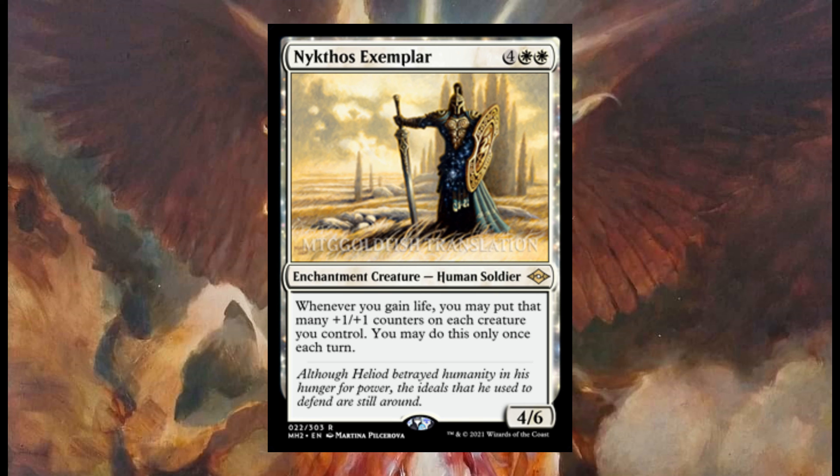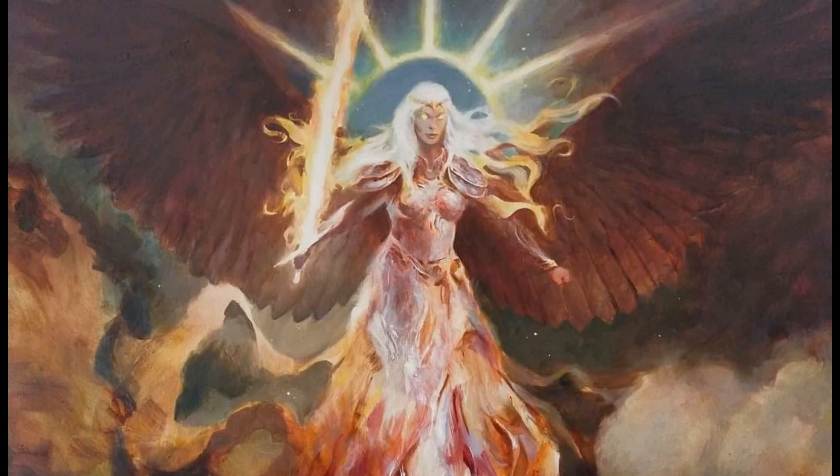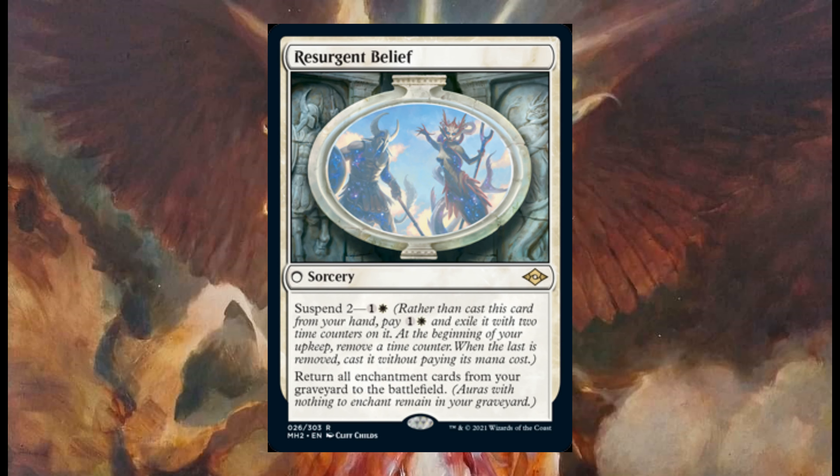Nyctos Exemplar costs four and two white — it's a four six enchantment creature, human soldier. Whenever you gain life, you may put that many plus one plus one counters on each creature you control; you may do this only once each turn. And the last card in this spoiler season is Belief — one of those cards with no mana cost. It's a sorcery with suspend two for one and one white.